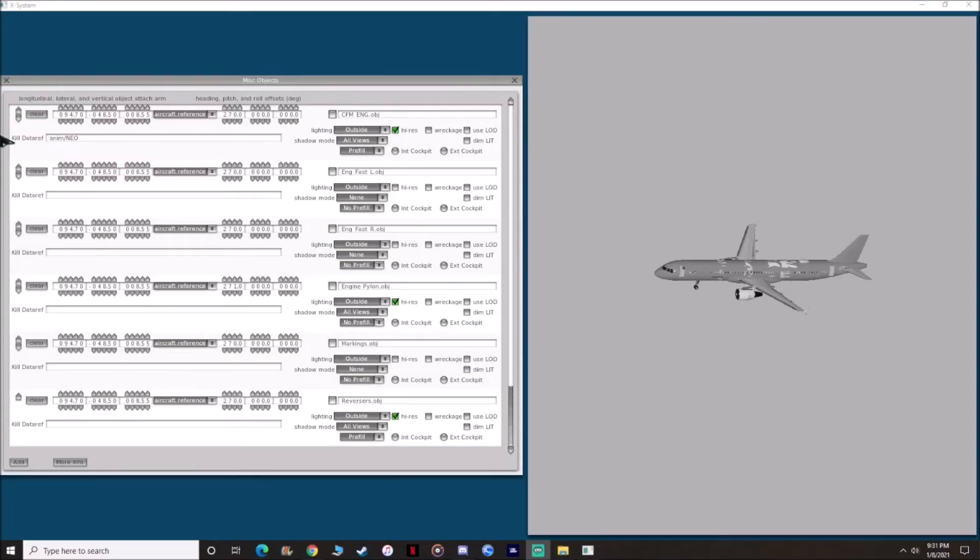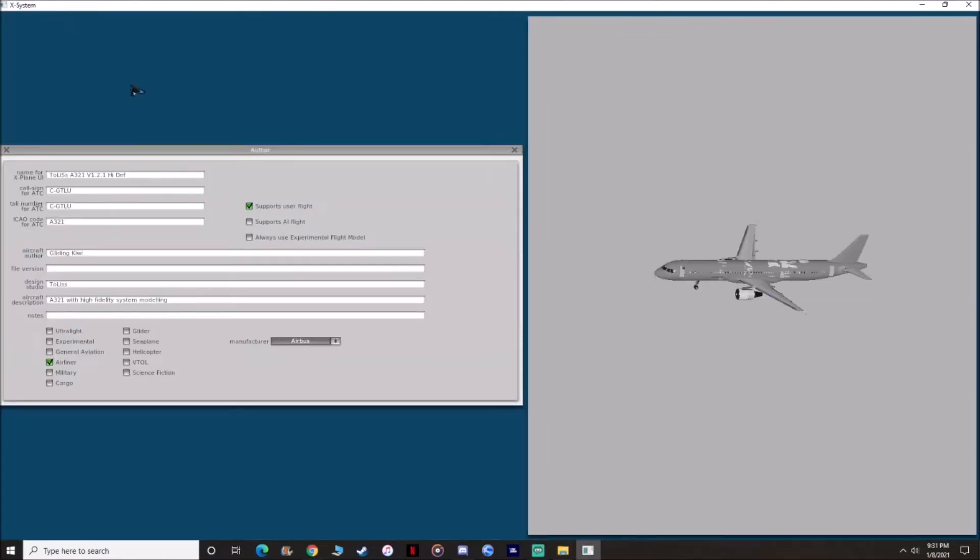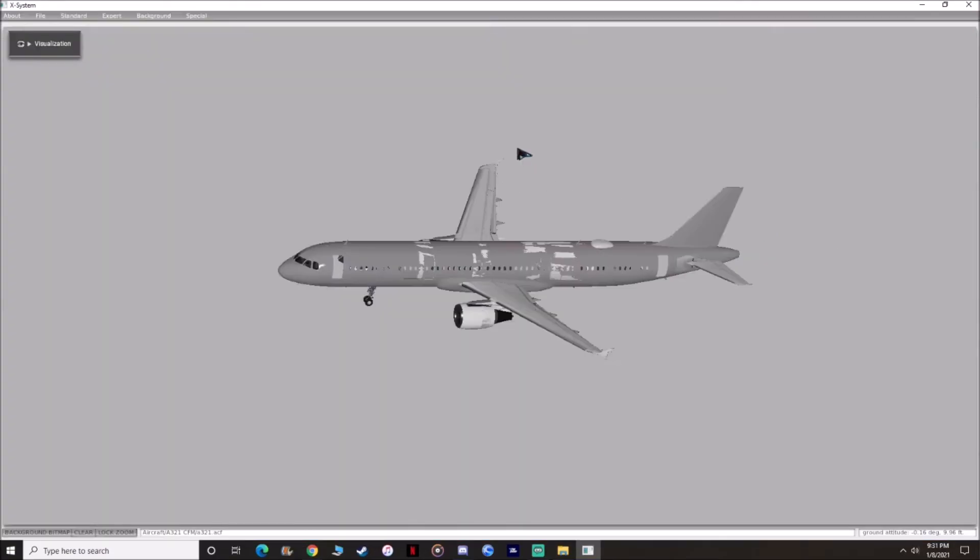Alright guys, as you can see we have all the numbers filled out and the engine is looking pretty good. One thing I recommend: go to Standard, go to Author, and rename the aircraft to the CFM version. Delete the Toliss version text and rename it to A321 CFM High Definition. Once you do that, go to File and Save — I like to save it twice just to make sure I don't lose my work. Now let's go ahead and see how these look in the simulator.